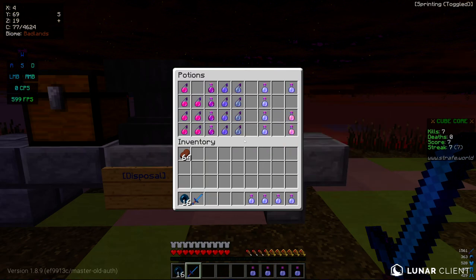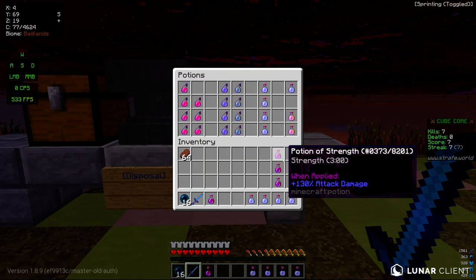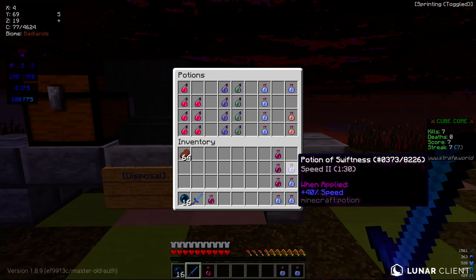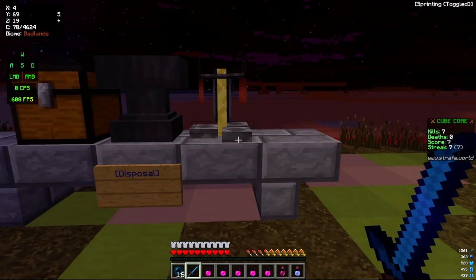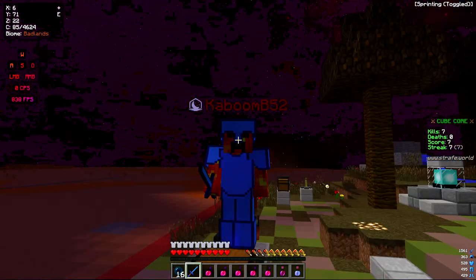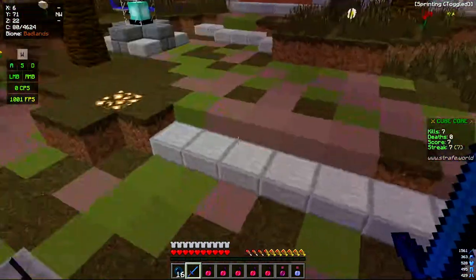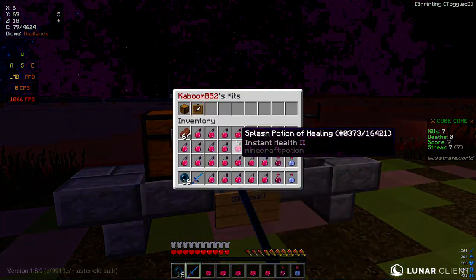I'm going to do like four speeds, four strengths, order it nicely, make it look good, and go ahead and fill my inventory with pots while I'm at it. After I make my kit we can go ahead and save this, or we can start fighting now, but I'm going to save it just to show it off.